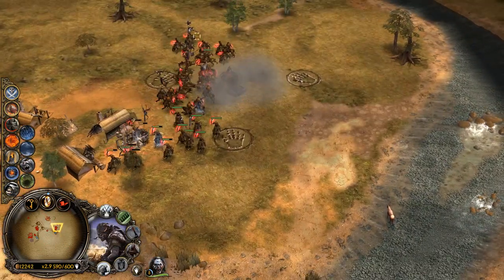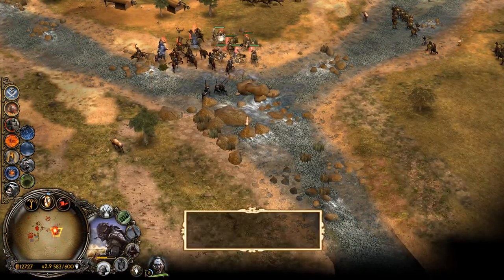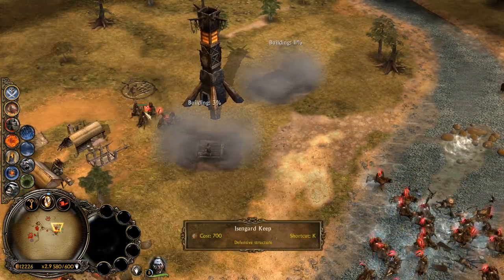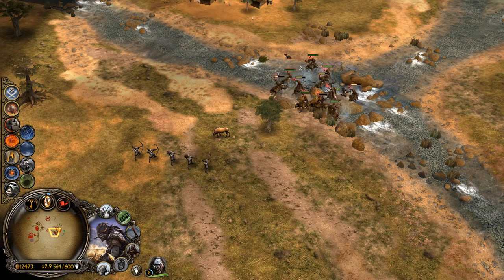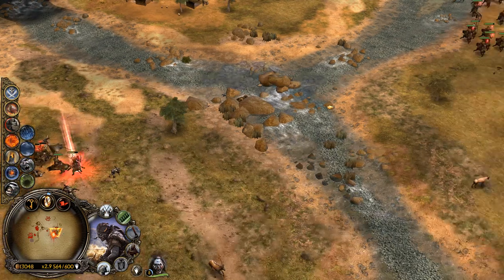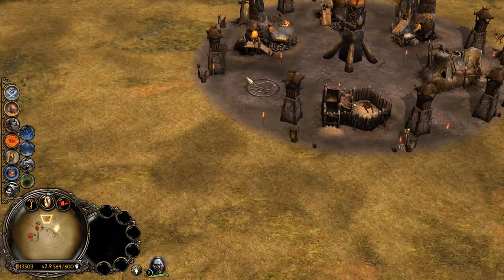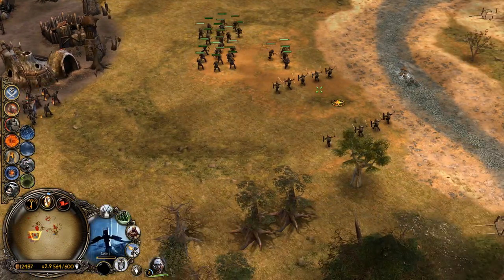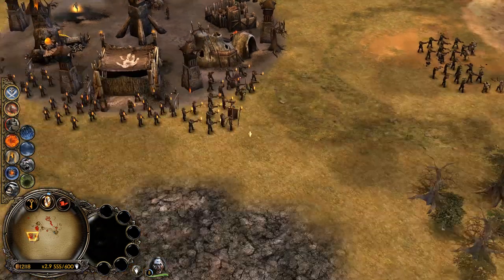Might actually demolish that so I can build a siege works. Move in. Towers up, excuse me. Once the towers are up we'll be fine. Come on, pull back. Towers are done - let's get the siege works up here. In the meantime our crossbows are getting wiped out. I'm going to get a couple of pikemen because I definitely need those.